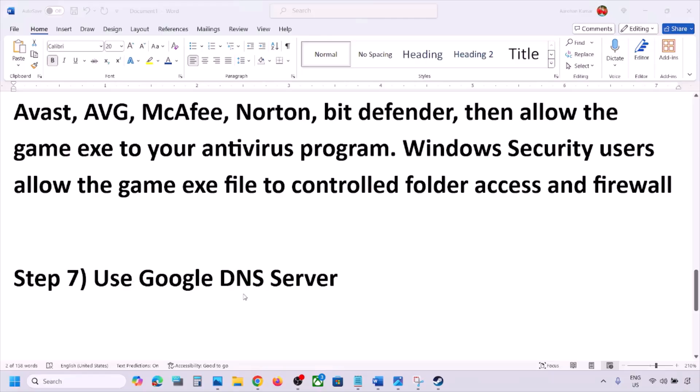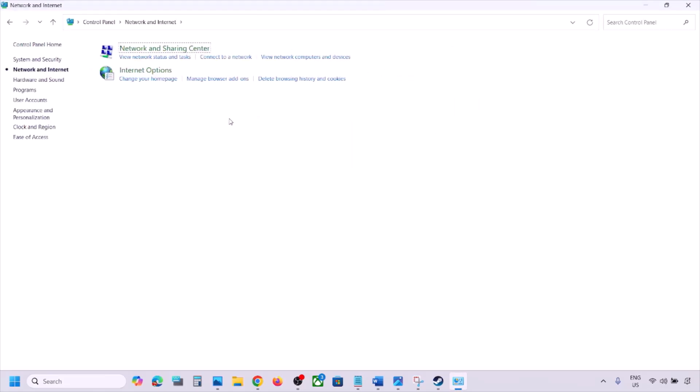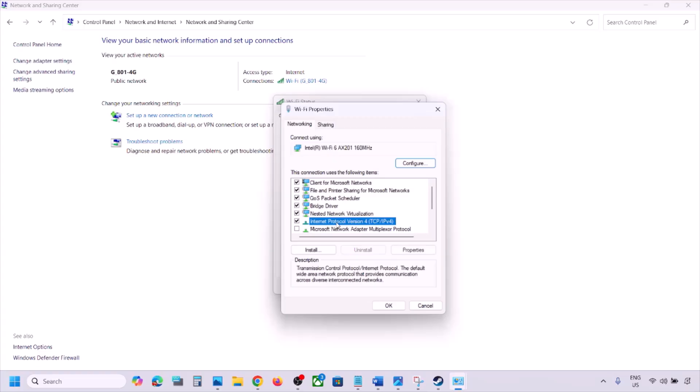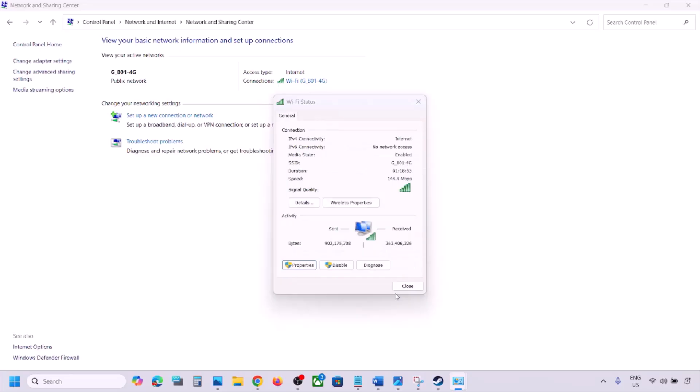The next step is to use Google DNS servers. Open Control Panel, go to Network and Internet, click on Network and Sharing Center. Click on your Wi-Fi, then click on Properties. Select Internet Protocol Version 4 (TCP/IPv4) and click Properties. Select 'Use the following DNS server addresses.' For Preferred DNS type 8.8.8.8, and for Alternate DNS type 8.8.4.4. Put a check on 'Validate settings upon exit,' click OK, close the windows, and launch the game to check.